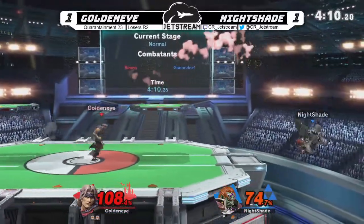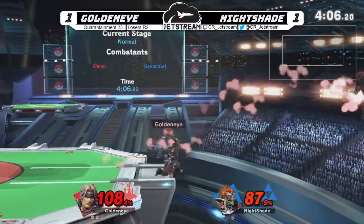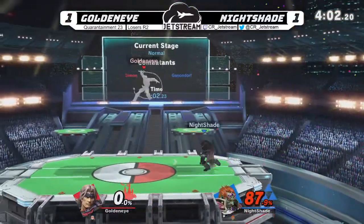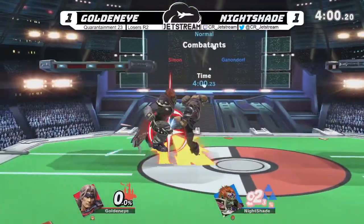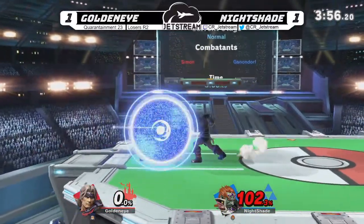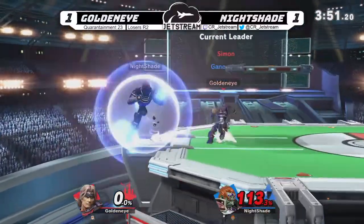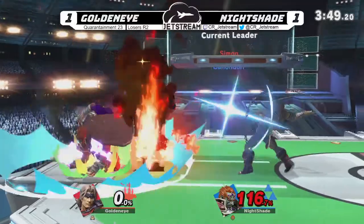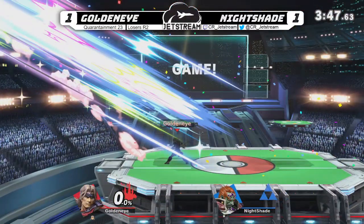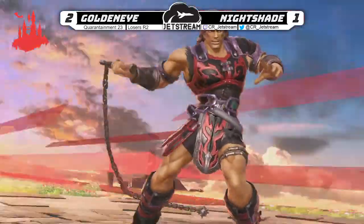Force smash gonna come in there — Goldeneye bringing the percent lead here. But now that he's done that, he really can't afford to make mistakes. Holy water coming in, and that down-B got buffered. Goldeneye gonna take it — a 2-1 finish. Good stuff to Nightshade there; he definitely made him sweat a bit.